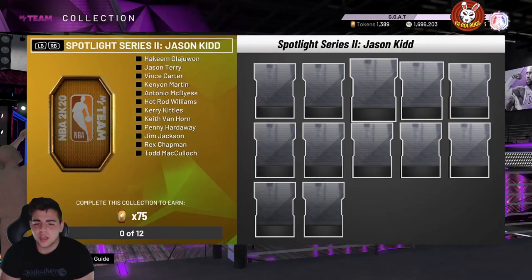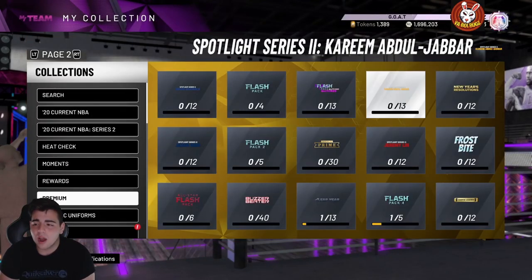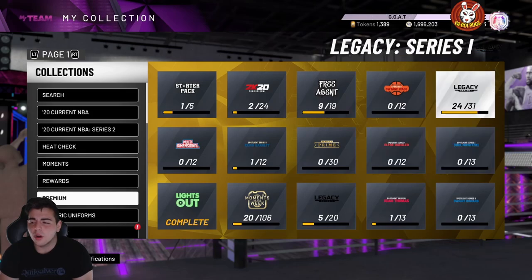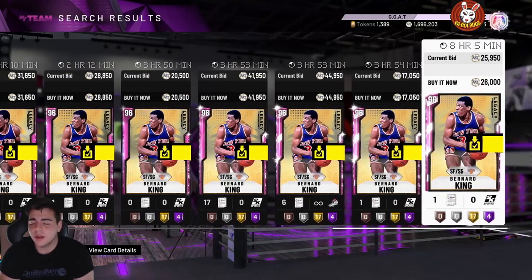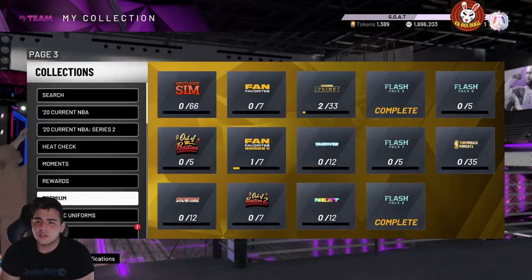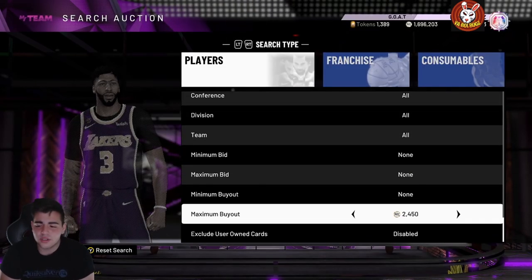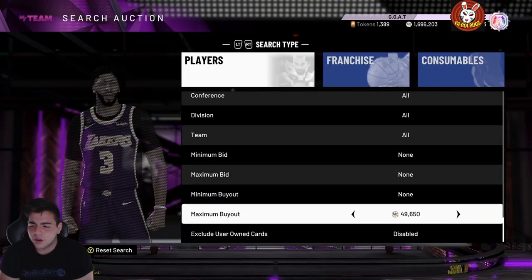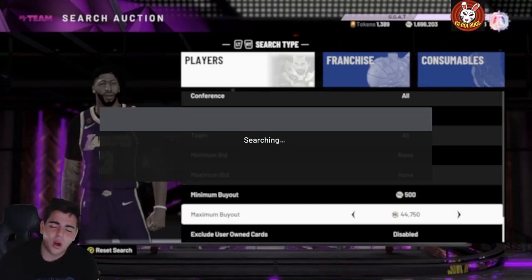There's a 75-token set worth about 40k — completely up to you how you want to approach it. In my opinion, it's a very good time to start getting your tokens and MT up. When the token market drops, Bill Walton and Bernard King prices are going to rise. I'm going to invest in a couple Lonzo Balls — he was 100,000 MT for almost a year until the market crash two weeks ago. Pick him up for around 40k and his price should go up. Get your tokens up, get your MT up — hope you guys enjoyed, have a good one.